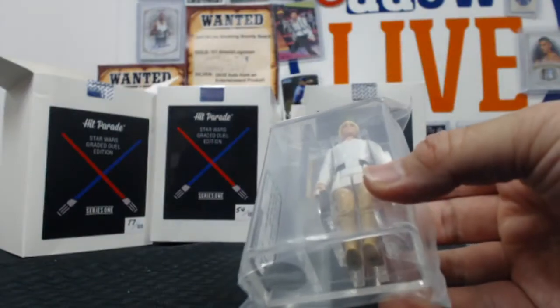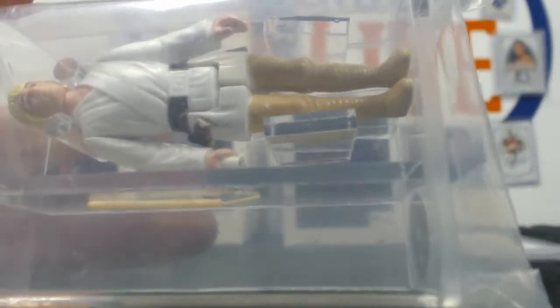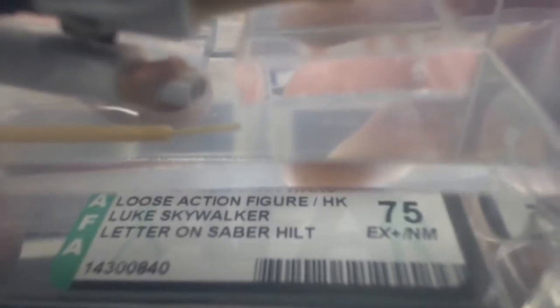Old school Luke right here — a 1977 Luke Skywalker with the letter on the saber hilt. There are a couple of different variations on this figure. It's a grade of 75.